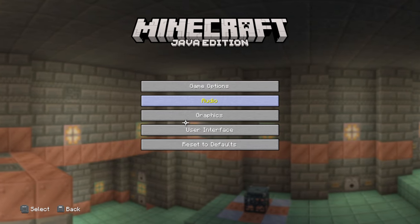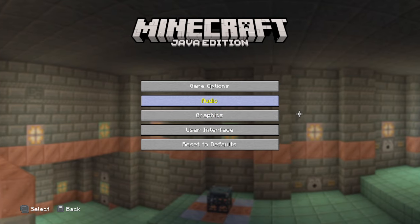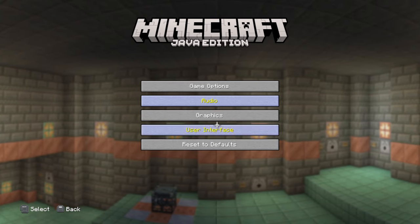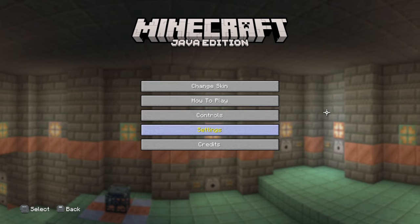Welcome to Minecraft Java Edition, but it's looking a little familiar. If you played Minecraft on consoles — the legacy console versions like Xbox One Edition, Xbox 360, or any of the old gen consoles — this may look familiar to you.